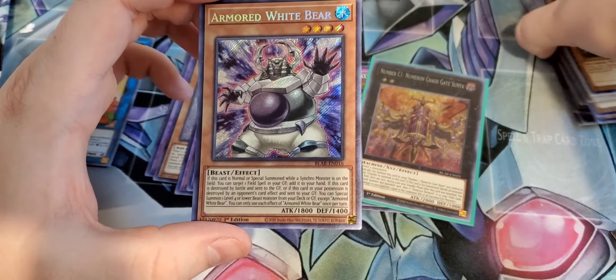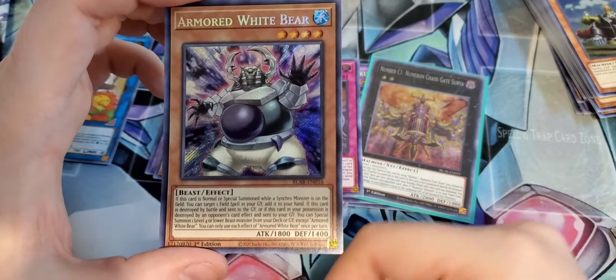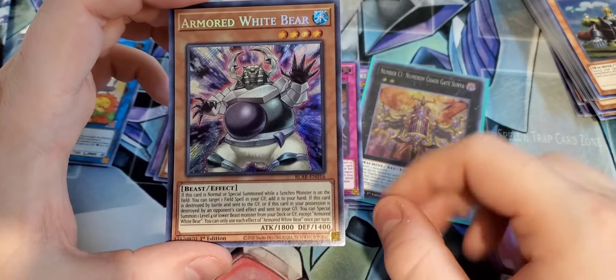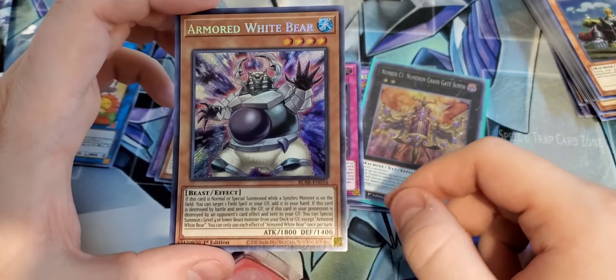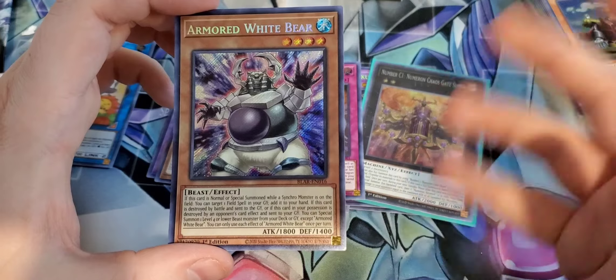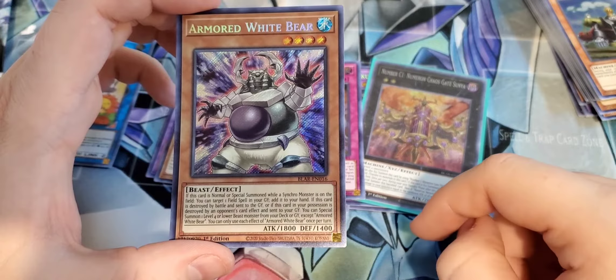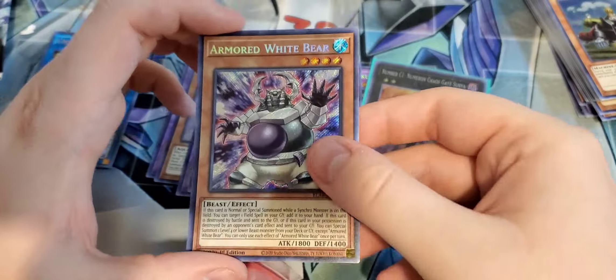So we got Necros of Gungnir, super all-in. Number 2 Numeron Gate, an Appliancer Test. And Fossil Warrior Skull Bone — I'm pretty sure this is one of the nicer Fossil Warriors. I'm not particularly well-versed in the Fossil cards, but I think this is one of the nicer ones. Pretty cool.